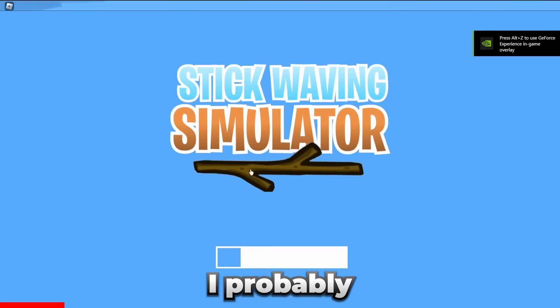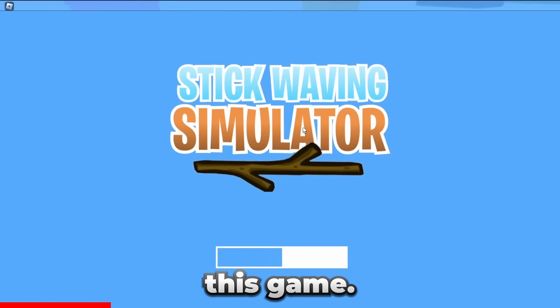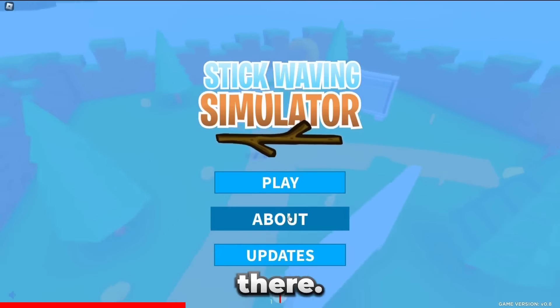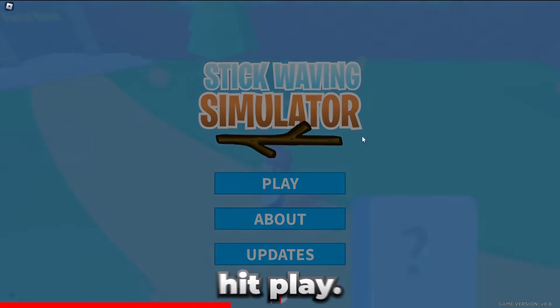This is Stick Waving Simulator. I probably spent about 100 hours creating this game. I even made a fake loading screen. Let's go ahead and check the updates — there's nothing there. The About page looks like there's a couple things there, and let's hit Play.